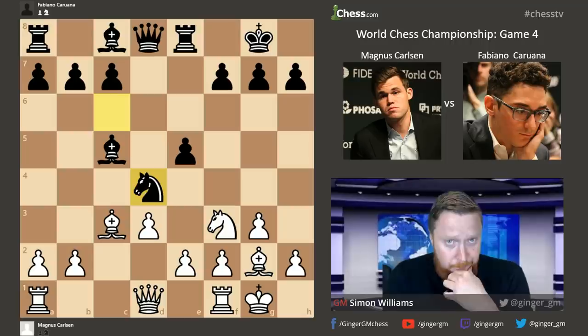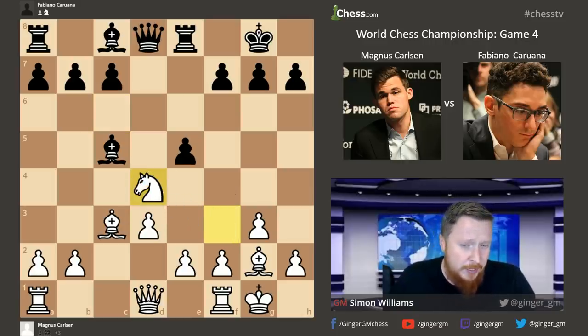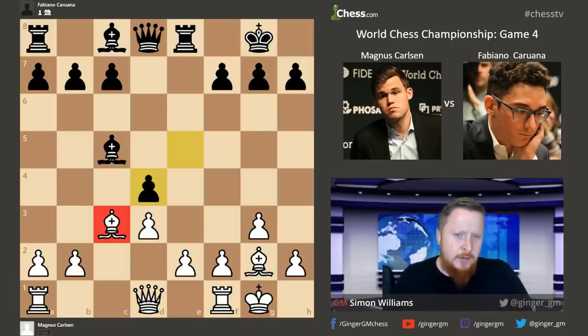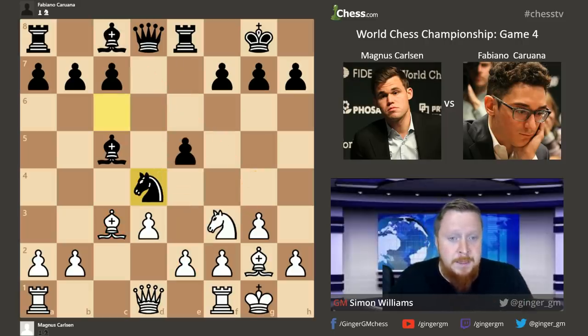Fabiano had played this with black against Wesley So earlier this year in June, in a blitz game in Paris. So Magnus has obviously prepared up to this point and now comes up with a novelty. In that game, Wesley So captured that knight straight away. It would be a mistake to capture with your knight on F3, because then the bishop on C3 is very bad positionally. Magnus now plays B4 — a very logical improvement, gaining space on the queenside, attacking the bishop, and going for a minority attack.